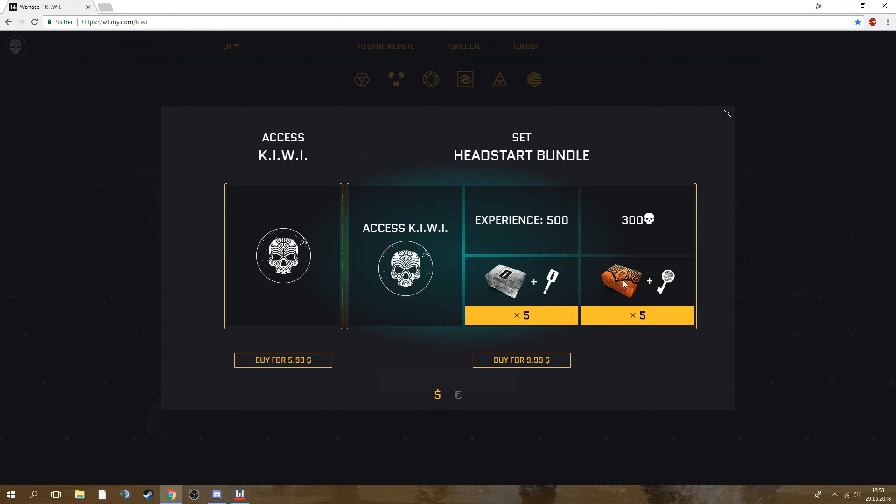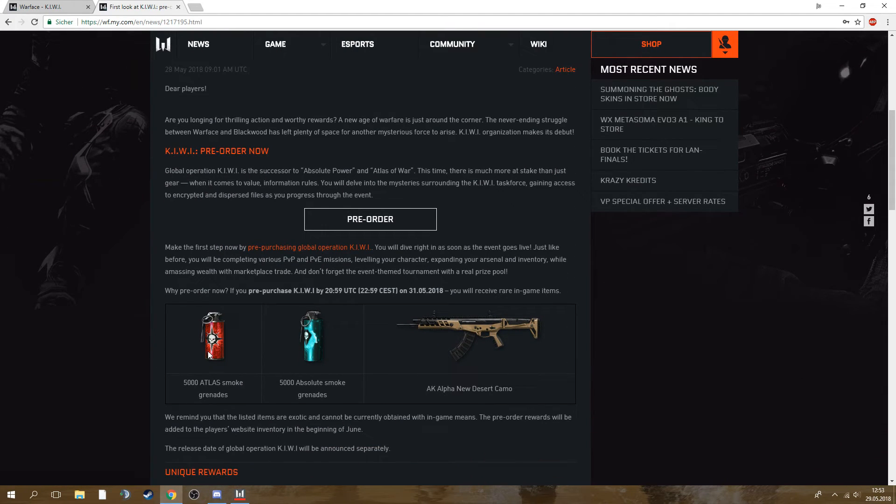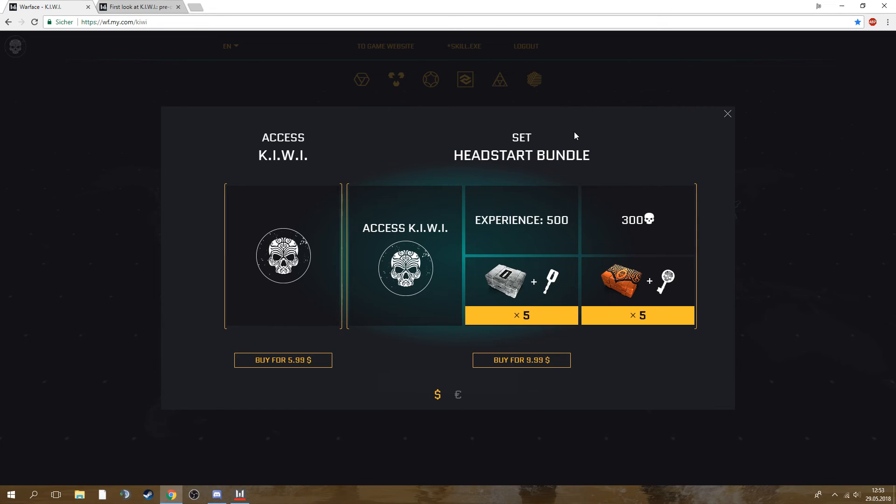The price difference is just four dollars and for that you're actually getting quite a lot. If you pre-order, you also get 5,000 of these awesome smokes, which is already worth the extra four dollars to me since I use so many smokes — 5,000 is perfect. You also get the nice AK Alpha Desert Camo that was announced early in the AK Alpha video by my.com.